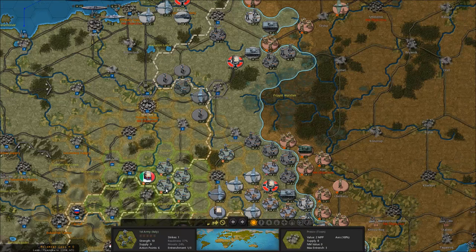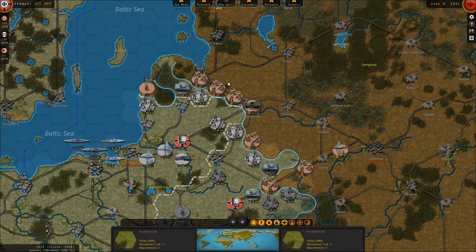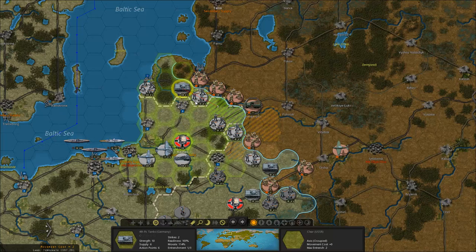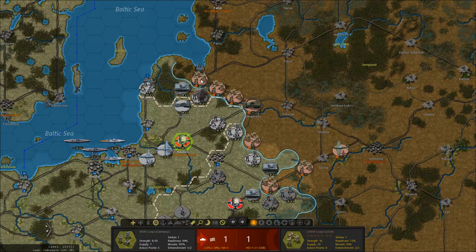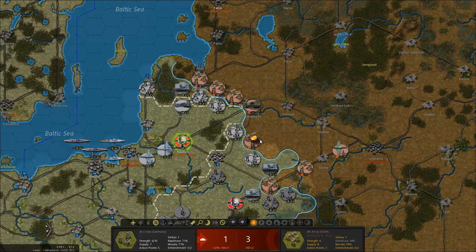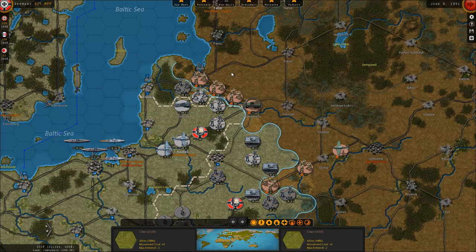Let's send these out there. Take that. I mean I really want to take Riga here but they are again heavily entrenched — I guess I have no choice but to just attack and send in the next unit and keep trying. Alright, I'm actually better off destroying the army here instead. I will attack Riga again on the next turn.